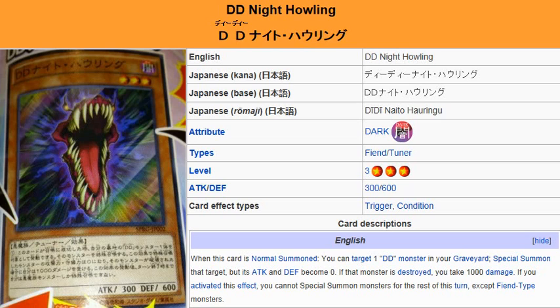Obviously, you would want to target a level 4 so that you can synchro summon into Alexander the King of Gales and get that monster on the field. Your main target, or at least I would think your main target with this card, would be DD Lilith because it has an effect that activates when it gets normal or special summoned.